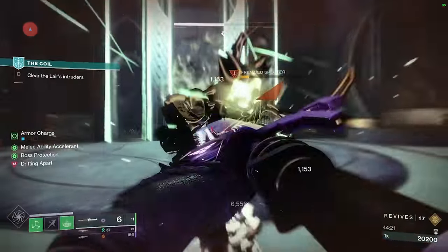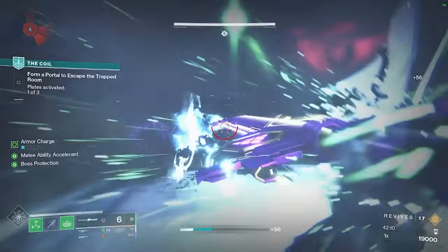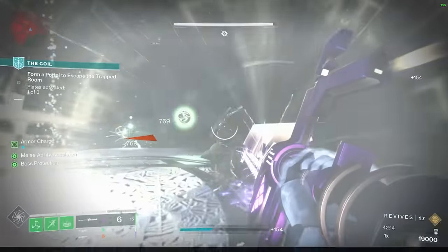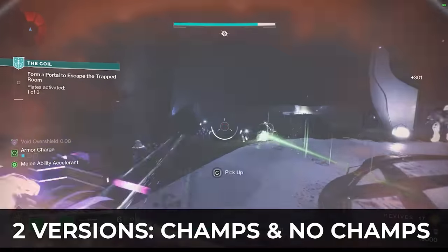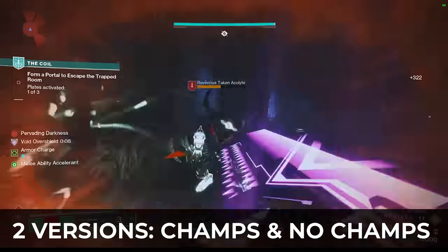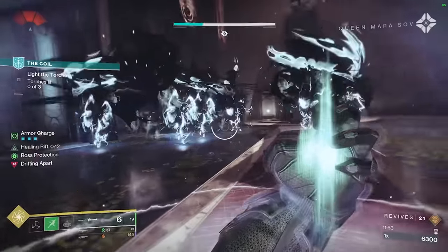I'm going to try my best to explain how this build works. There are so many different moving parts, but if you can get the base down and understand how it's working, you're going to have an absolute blast. There are two versions of this build: one when you're not dealing with champions, and one when you are. You'll see me handling Overload and Unstoppable Champions with ease, but you just switch up a few things when you do have to go against champions.